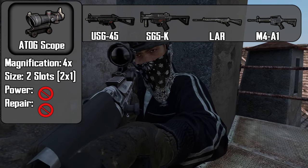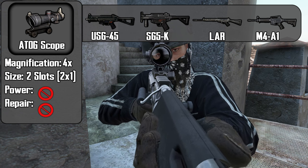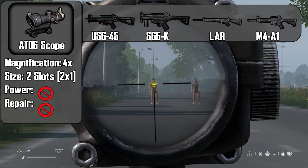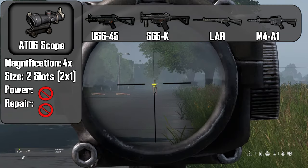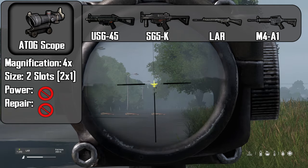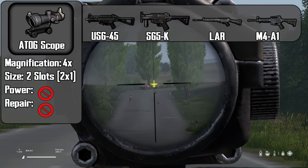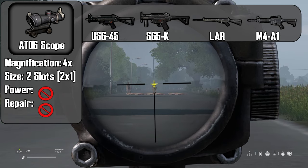Last but not least, the ATOX scope comes in at 4x magnification. It takes up two inventory slots, does not require a battery, and cannot be repaired. You can use your target's shoulders to range find. For example, if the shoulders fit within the crosshair, it will be 100 meters. If the shoulders fit in the second horizontal line, it is 200 meters. If they fit in the third line, it will be 300 meters. You can either zero your weapon and use the default crosshair, or if you are zeroed to 100 meters, you can directly shoot with the appropriate secondary crosshair.